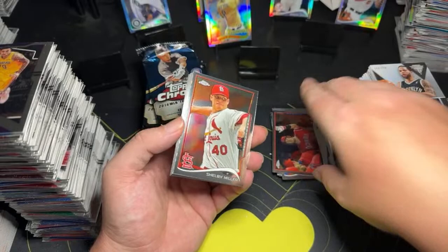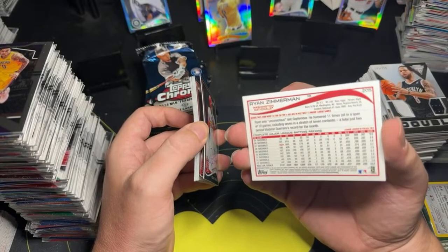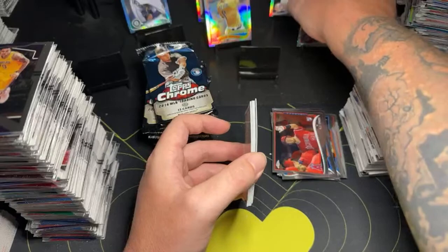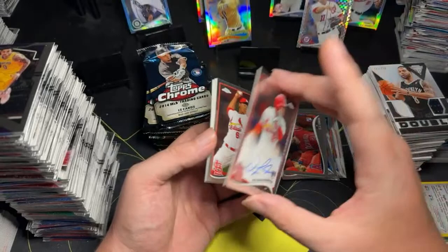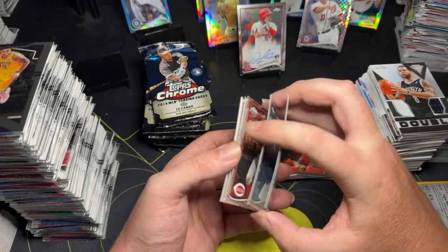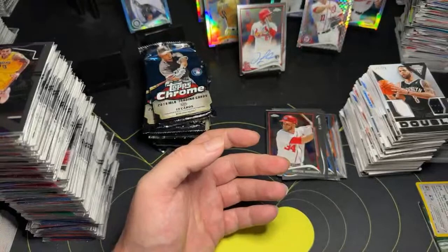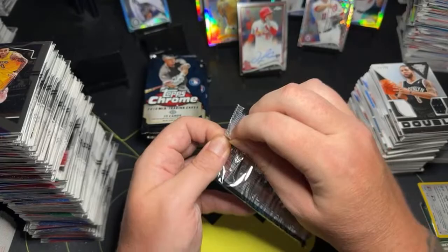CJ Crown. Shelly Miller. Ryan Zimmerman — looks like a super short print, I think that's a super short print. Ryan Zimmerman. And Oscar Taveras rookie card — pretty cool, a little on-card auto. Carlos Martinez. Brandon Phillips. Bryce Harper — pretty cool little Bryce Harper action, Big Daddy Bryce Harper.